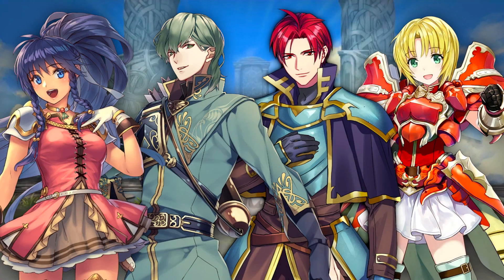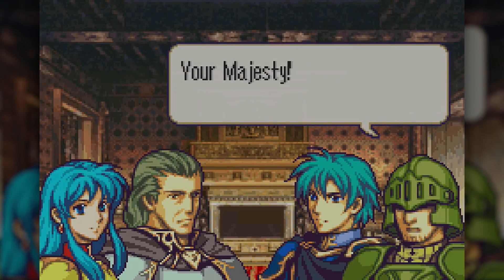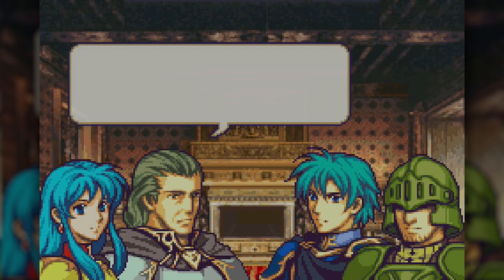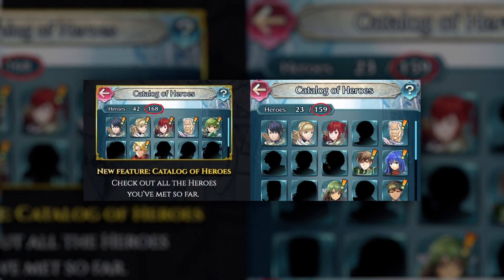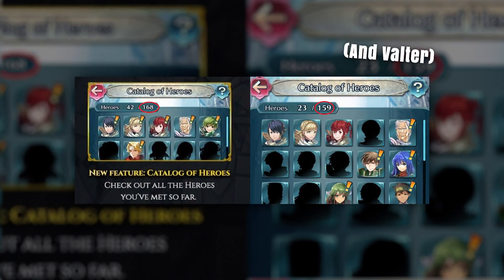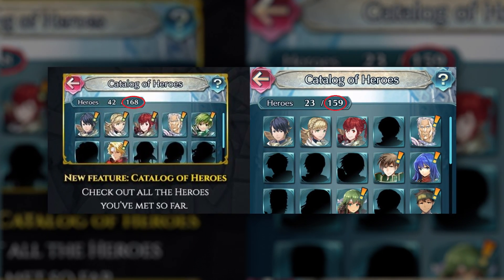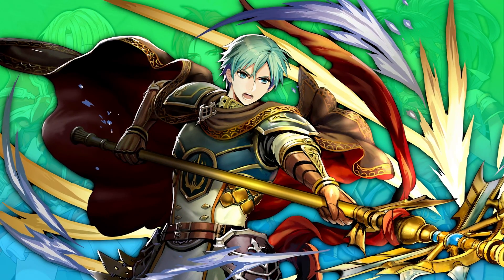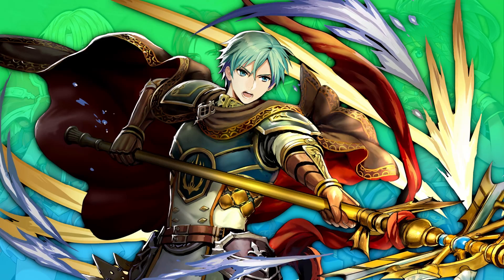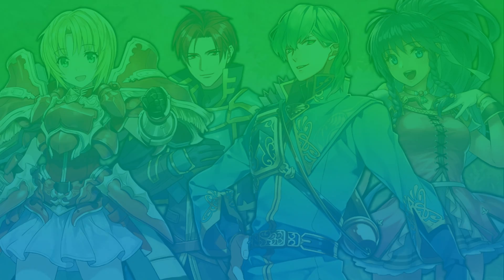Overall I'm super happy to see this banner. Most of these characters have a bigger role on Eirika's route throughout the story. We also know from an official screenshot of the catalog of heroes that there should be about four more units they're working on adding, since it shows a higher total than what we have now. I think this means we'll probably see an Ephraim-focused character banner around the time of the Valtor Grand Hero Battle, since this banner is essentially Eirika's banner — and I really do think we'll see another Sacred Stones banner moving forward.